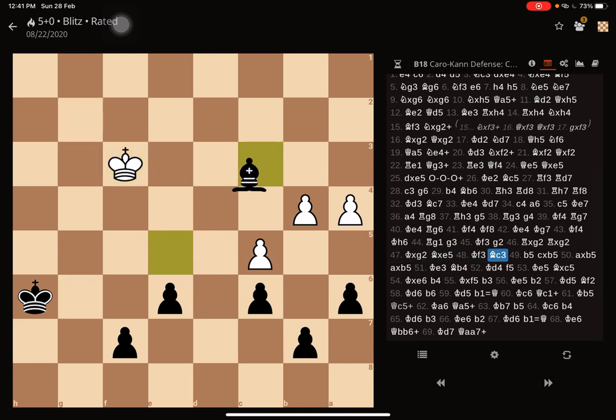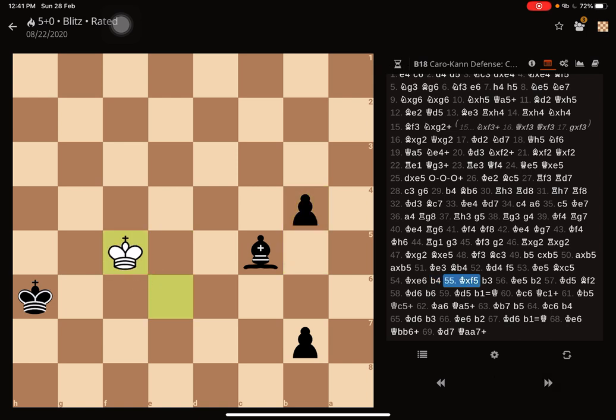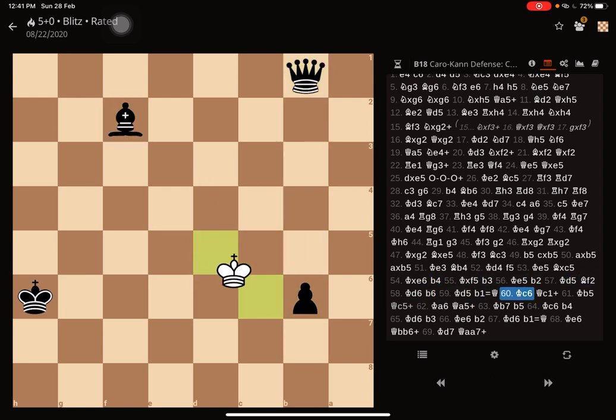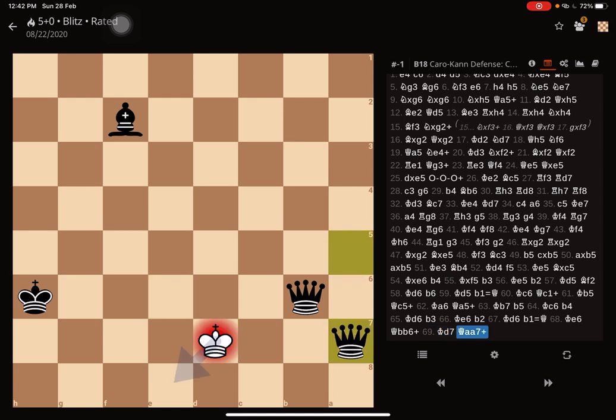I take on the pawn and it's just a matter of time where I clean up all the pawns. I took on the pawn and kept pushing my pawn eventually to have a checkmate. I thought I could get another queen as well, so I got another queen here, and checkmate from the last rank would have been the next move — where my opponent resigned.